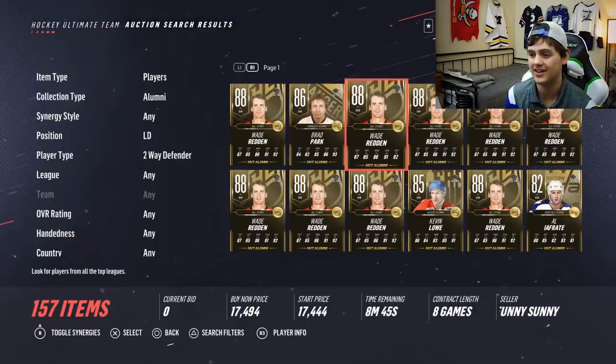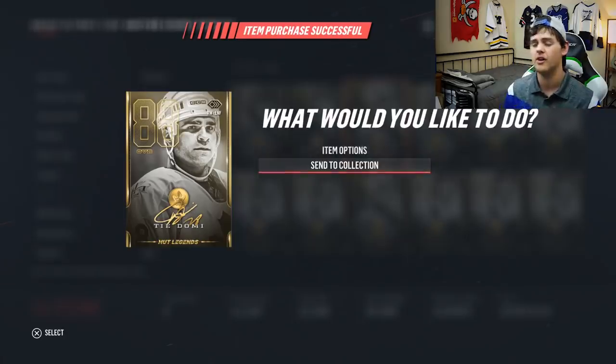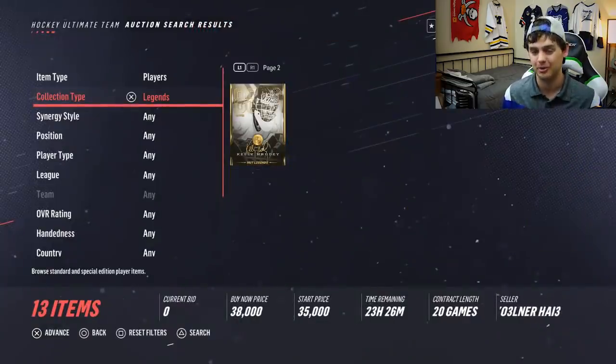One of the defensemen we have on our team is Shane Gossespair, who was great off the start, but we really need to beef up that blue line. Probably one of the most popular cards on the market as far as lefty goes — we're going to replace Gossespair with Wade Redden. He's a wrecking ball: 91 checking, 92 on defense. I think it's perfect that we spend the last bit of money on a legend who killed it for us early on — Ty Domi, 88 overall, for just under 44,000. That leaves us with about 4,000 coins. Let's go make the team, show you guys the new lines, and head into the first game.